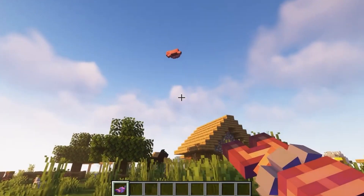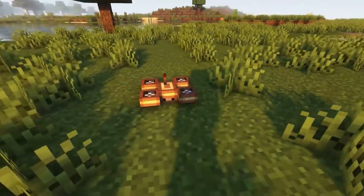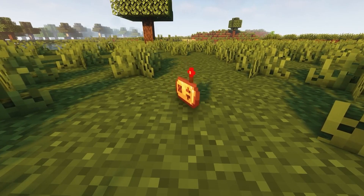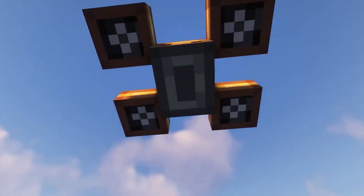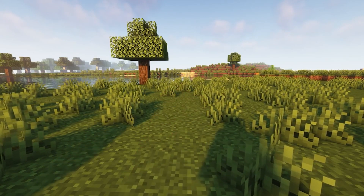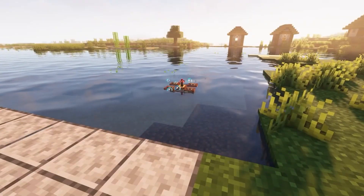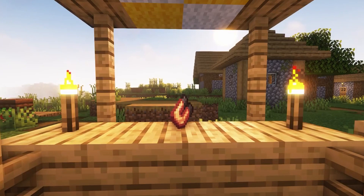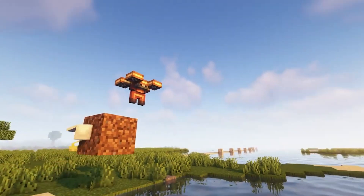The last new item is the quadcopter. It cannot be operated without a special remote. After turning on, this machine will fly over your head and you will be able to control it with the arrow keys on the keyboard. The drone itself is useless on its own, so there are modules for it. The first is the magnet module we already know - it works like the same magnet, only controlled by a drone.